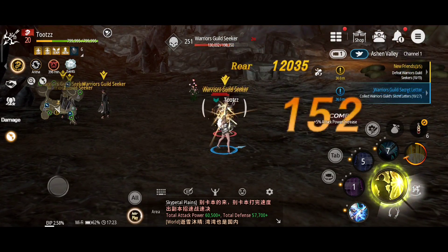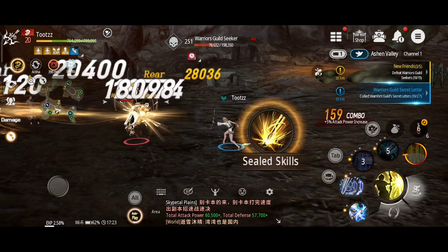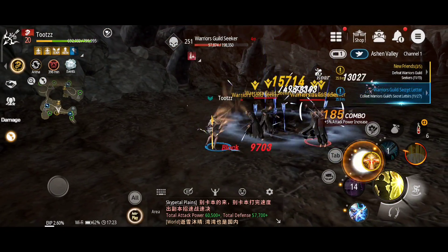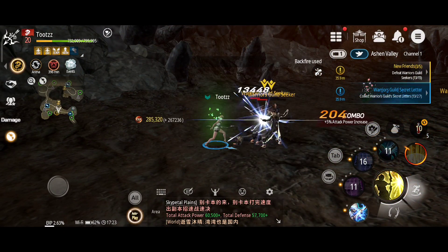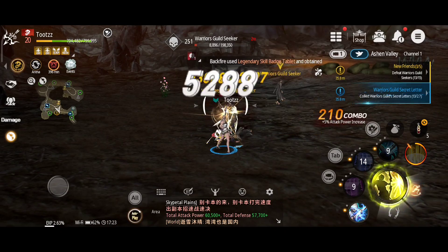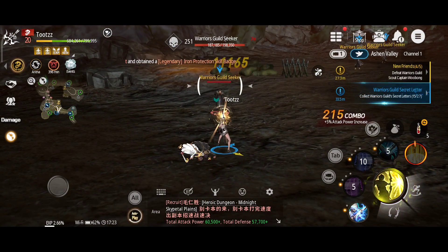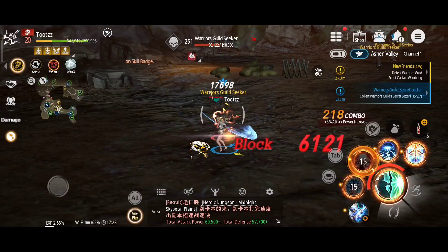The Zen Archer can follow either the path of light or the wind. A Zen Archer specialized as a Light Bringer will leverage the harmony of light and sound to perfect their attacks as they seamlessly flow through combat. Zen Archers that follow the Way of the Wind Piercer excel at targeting their enemies' weakest point with unparalleled precision.